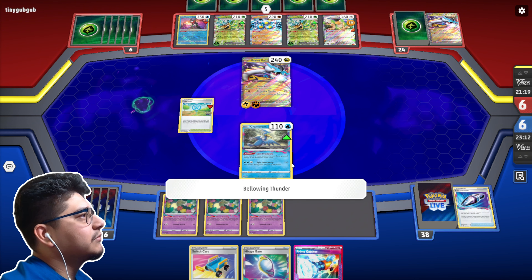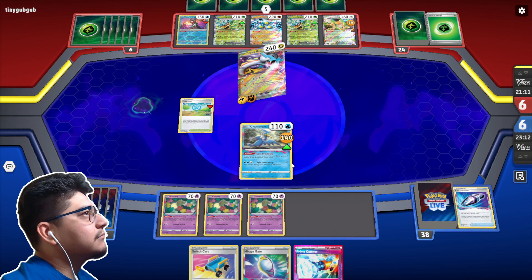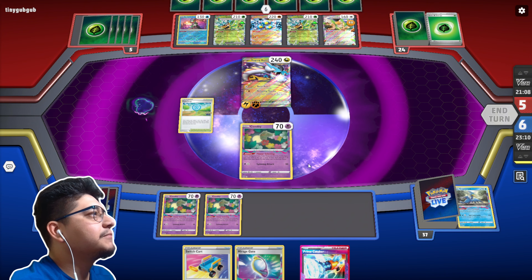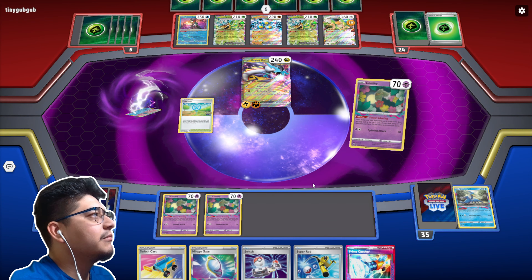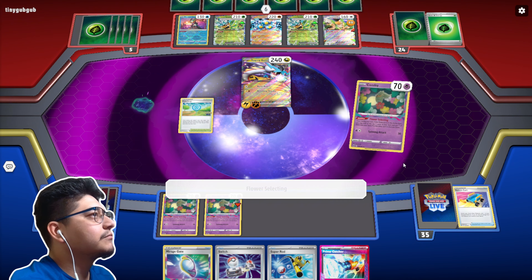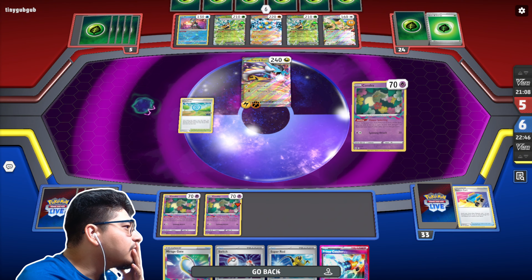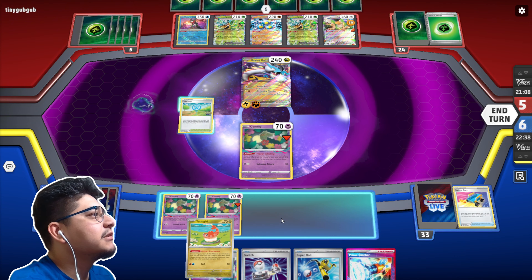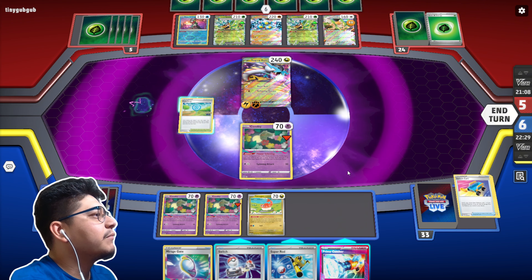Another switch for spice. Bellowing Thunder — he's going to strip the attack. Bring out the Comfey, we're just going to Flower Select and hopefully get hit with the Colress. We do get a Switch though, so that's actually good in our favor. We don't need a Manafiend. Switch cards. I think we just got Toxigiri, put Cram into the Lost Zone — that puts us at six — and then I'm probably going to switch into the Tatsu here.